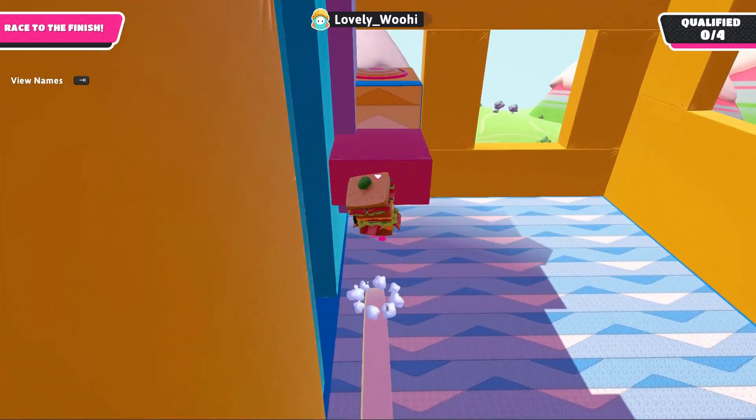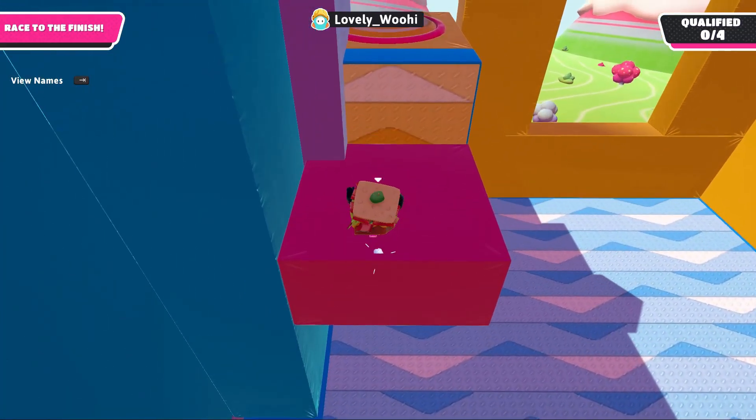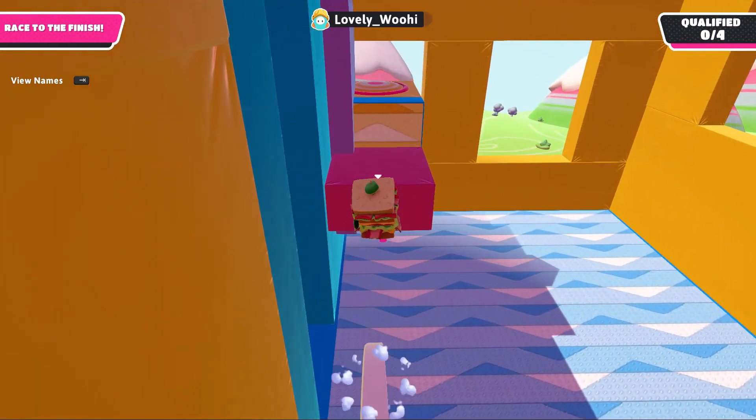On the purple platform, jump at the very edge. Jump right here and jump off once you're next to the blue wall. Think of it as a jump, half circle, and then jump again.